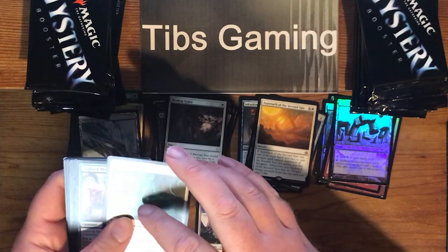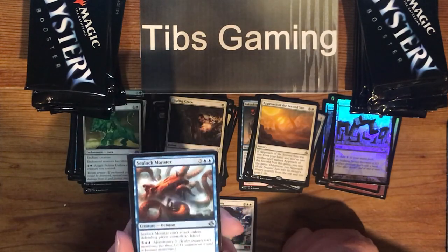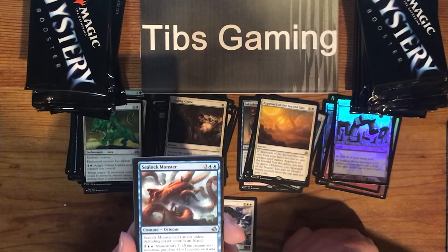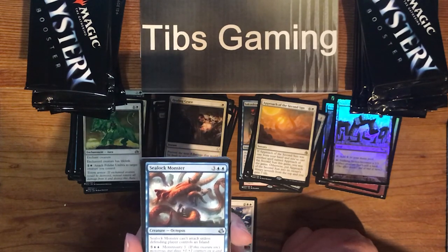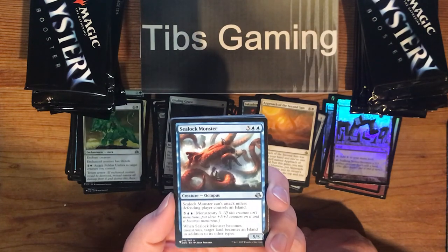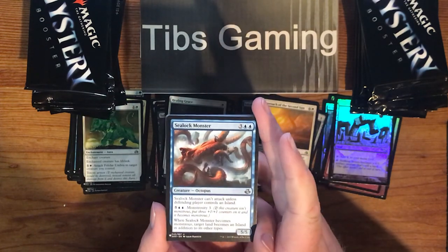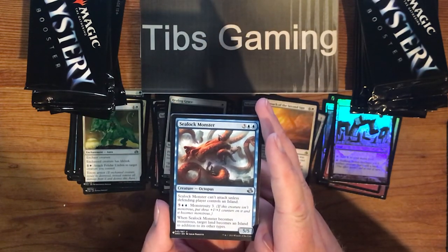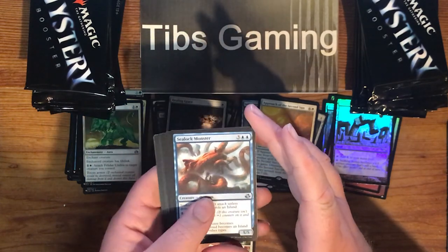Sealock Monster — three generic, two blue, 5-5. Can't attack unless defending player controls an island. Five generic, two blue for monstrosity three. When it becomes monstrous, target land becomes an island in addition to its other types.